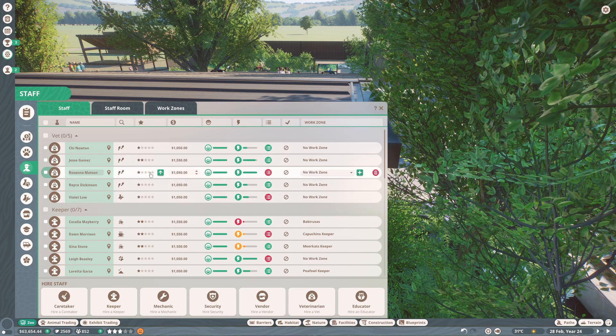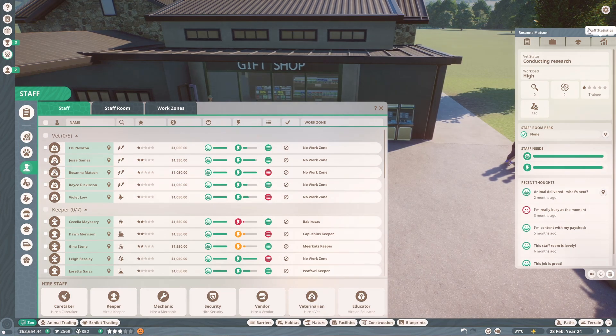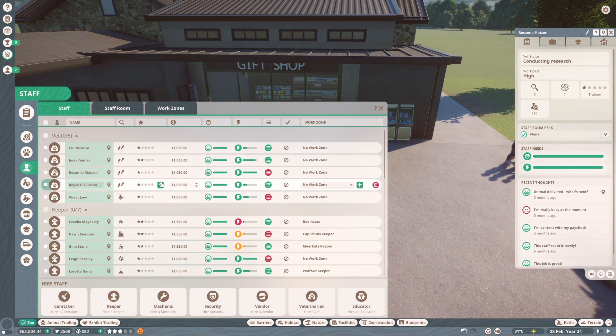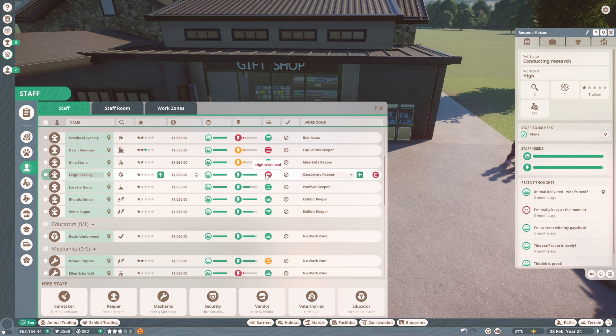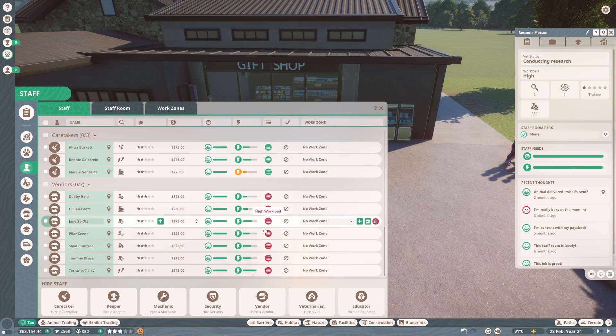Some of these have got a high workload - I'm wondering if these are on research. Yeah, conducting research. Let's train them up. This one doesn't have a work zone - we don't have a cassowary work zone. Cassowary keeper - they're already trained up but perhaps let's train them up again. These vendors still have a really high workload so that could mean we need more staff, more training, or more shops to reduce queue sizes.